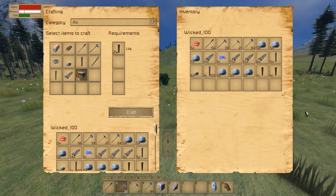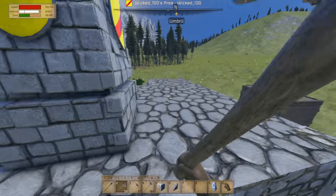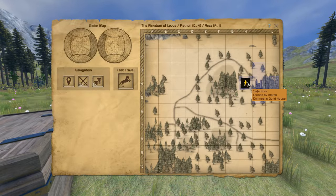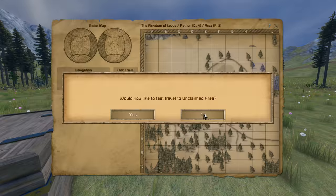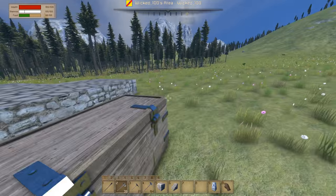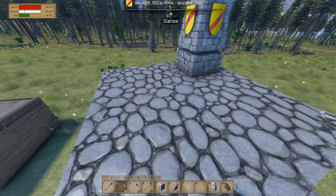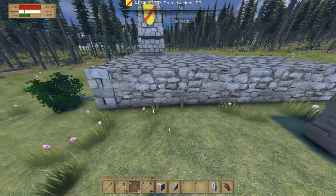I had some trouble finding those small stones but after some time I did find them. You actually start in this section here which is owned by Marek Rosat, who is the CEO of Keen Software. You have a tiny location here. You can also fast travel anywhere — 'Would you like to fast travel to unclaimed area?' No, I would not, because I'm right here.